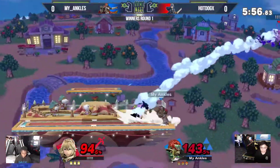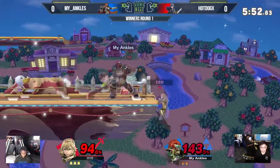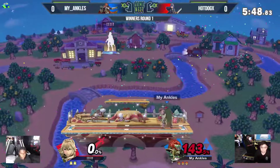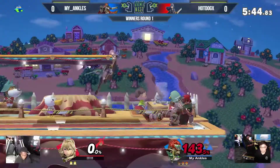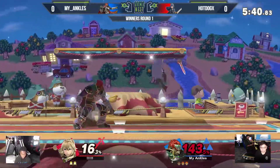That could have been it. Neutral there will guarantee a kill at this percent, and that's it — I'm a prophet. And that 143%, not looking so bad. Smart, not holding shield, knowing that Lucina has a move literally called Shield Breaker.